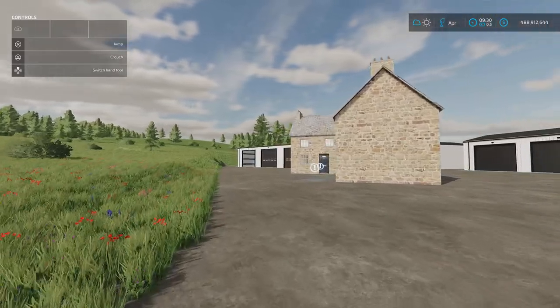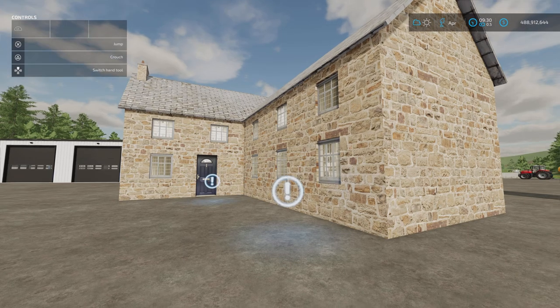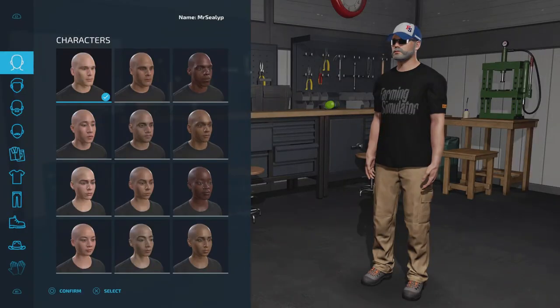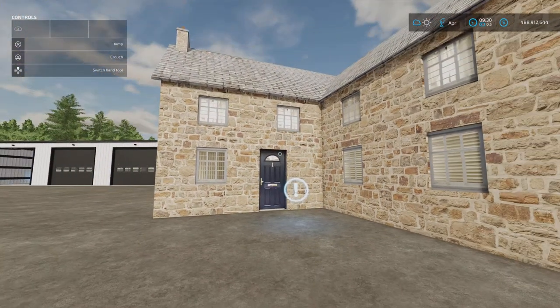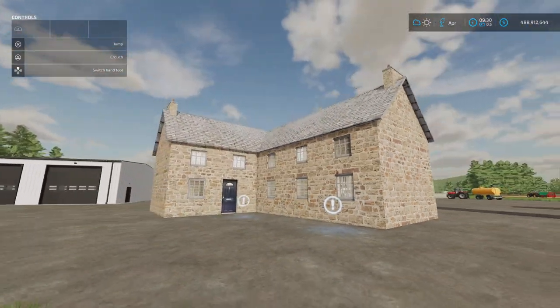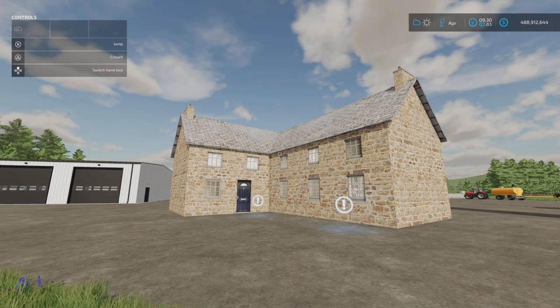Next we have the British Farmhouse by MS Modding. 2.45 megabytes download, four slots on console. You'll find it under build mode and farmhouses. It's 45,000. We have a wardrobe trigger and a sleep trigger. It's a nicely detailed old stone British farmhouse — you can't go inside it. That's by MS Modding.